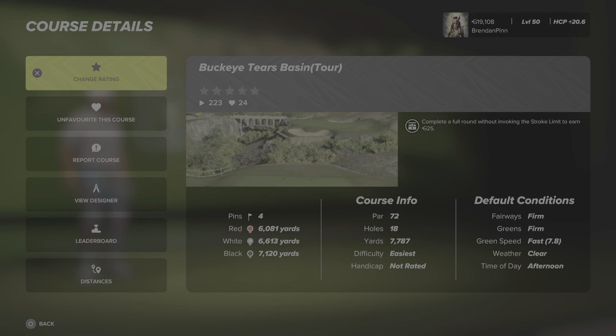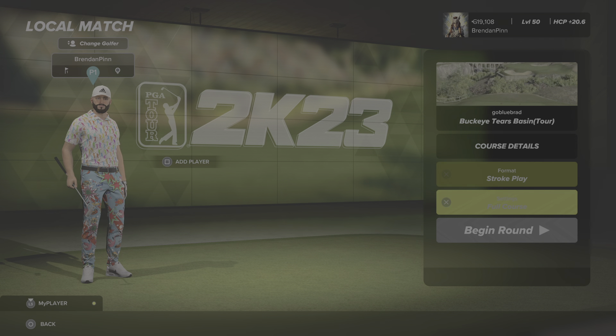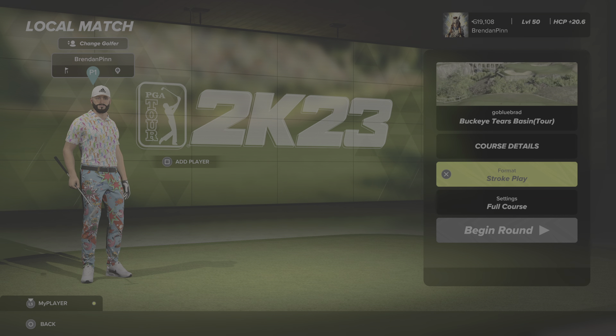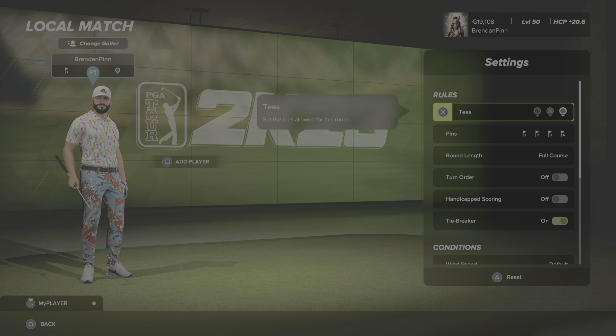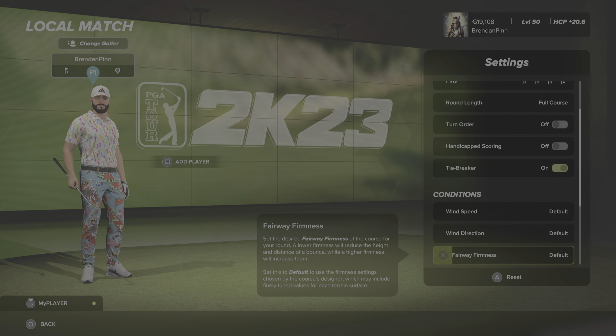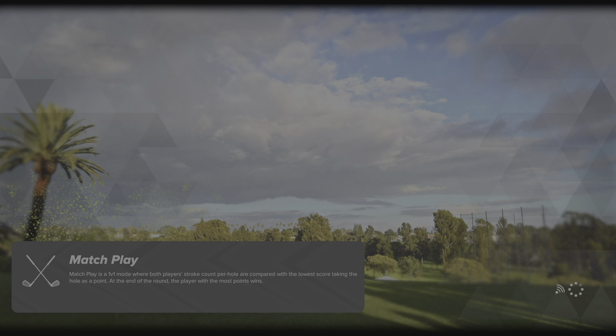If you look on the course details it's past 72. It's firm, firm and fast. I believe it's not going to be too far away from actually getting a rating in there for a handicap, so hopefully it won't be long before that happens. I know that this is on the Redfast review this week as well, which is obviously handy for Brad. Today I will be playing from the back tees. I've put all pins on just so that can be randomised. I've left everything else on default. So here we go.